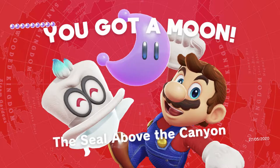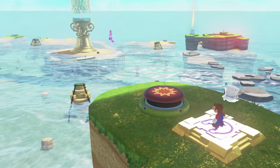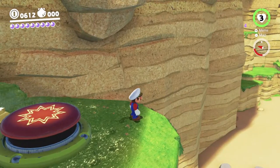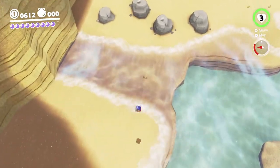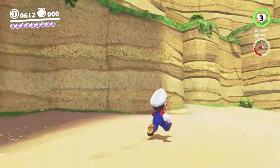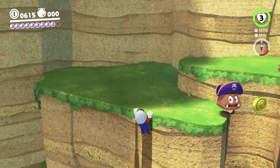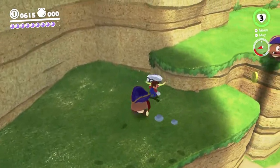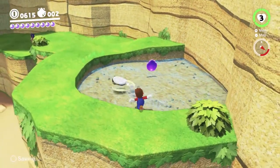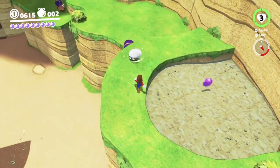Okay, one more moon — what do I want to get? We can't get the other two seals. What if we can reach that one? I'm guessing no, but let's go have a look. What you're supposed to do with that one is use a Gushen to get up there, but obviously we can't. We also can't jump, so there's a good chance we can't get enough height — but let's give it a try. Go away Goombas, I'm busy. You can see it's pretty high up — maybe we can do it. I think it might be that high so that you can't jump up there even with normal jumps.